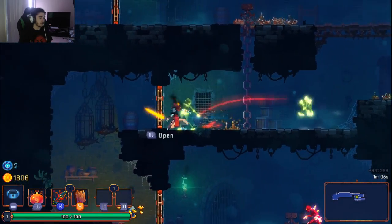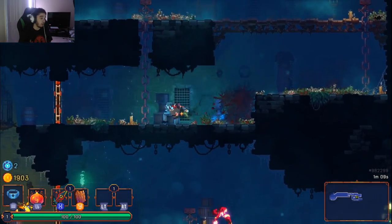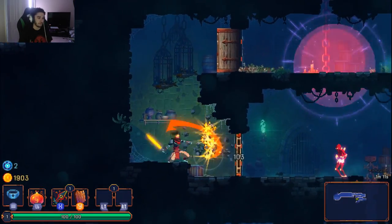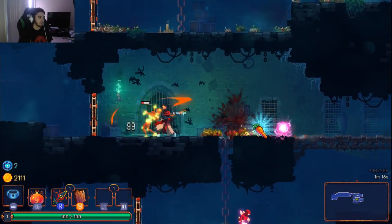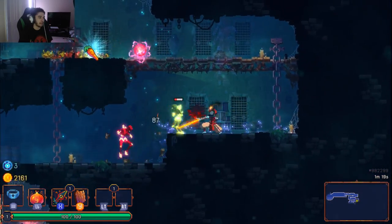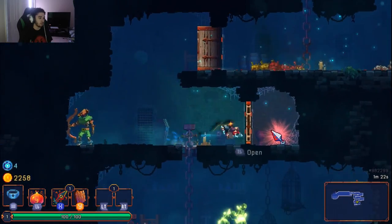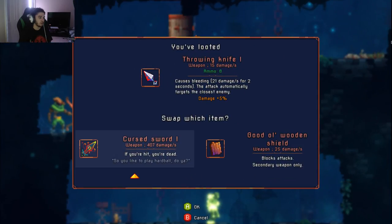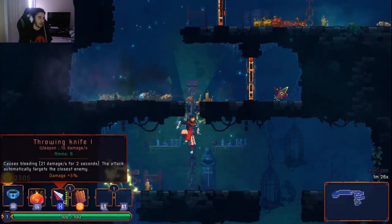There's a bunch of different weapon types, which is pretty cool. You have like main hand and off hand — you can see I have X and Y. It's not strictly main hand and off hand though; you can have two of the same weapon if you want. For example, here's a kunai — I'm actually going to replace this because I don't want to die if I mess up.